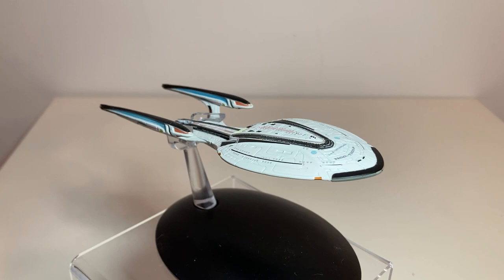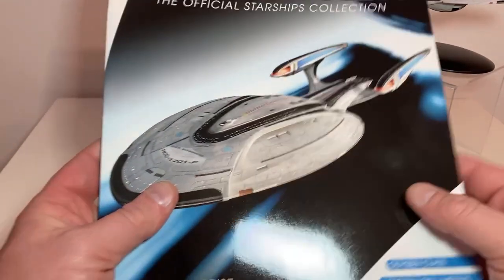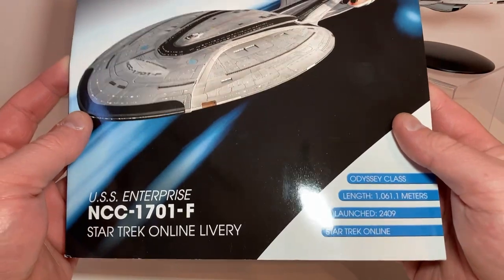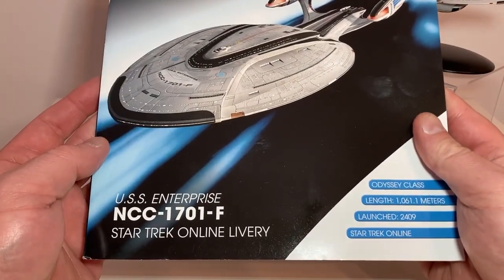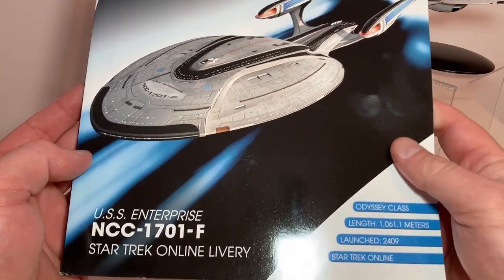We're not going to look at the box for this because it's a standard collection box — we've already seen what they look like. The ship has been on display in my collection since I got it out of the box, so we're just going to move right on and take a look at the magazine. There it is: USS Enterprise NCC-1701-F, Star Trek Online livery.